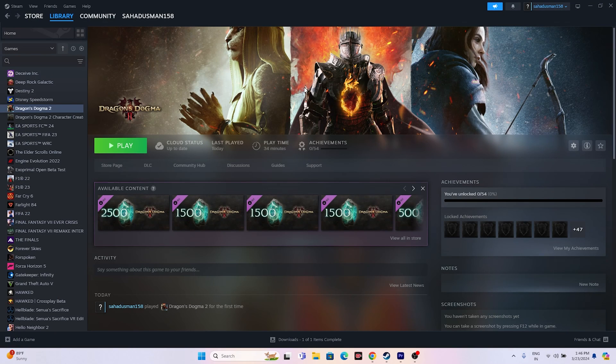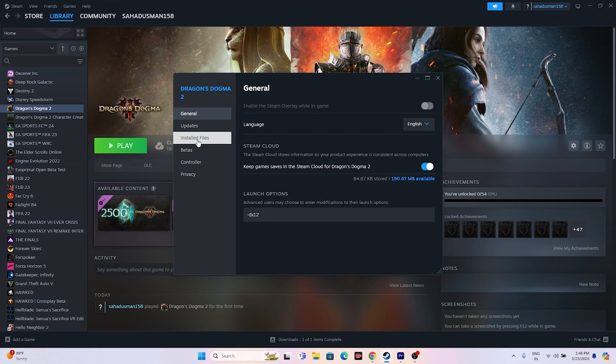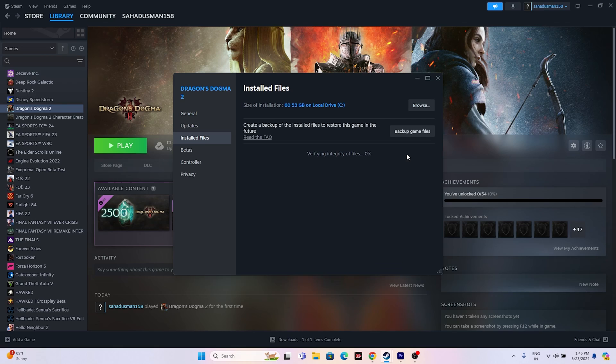The last step is to verify the integrity of game files. If any game files are corrupted, you'll experience crashing, not launching, freezing, stuttering, lagging, low FPS, or stuck loading screens. Right-click the game in Steam, go to Properties > Installed Files, and click Verify Integrity of Game Files. This will cross-check every single file and fix any corrupted or missing files. Wait for it to reach 100%.